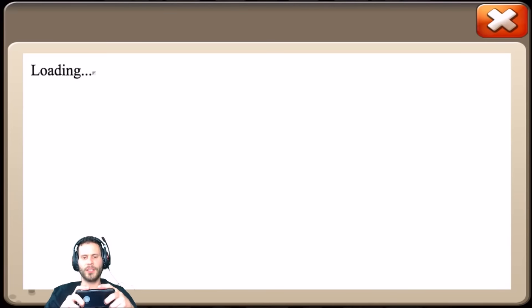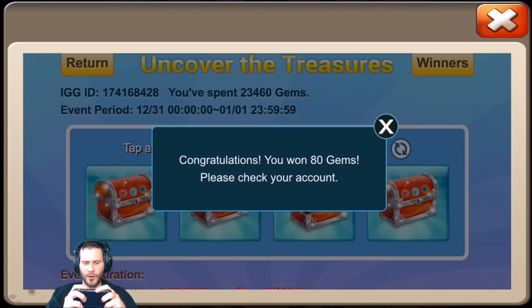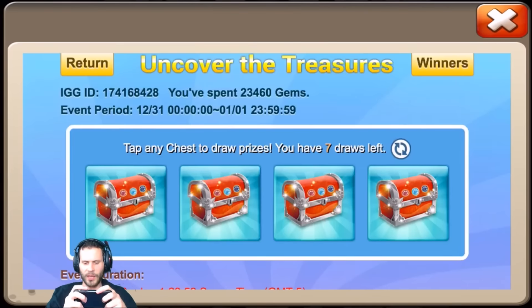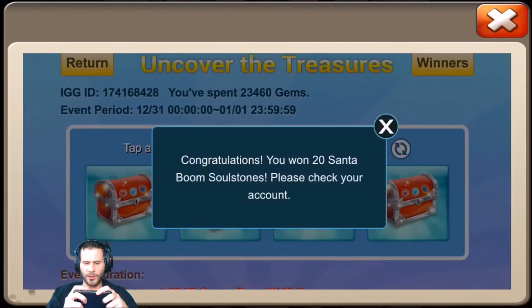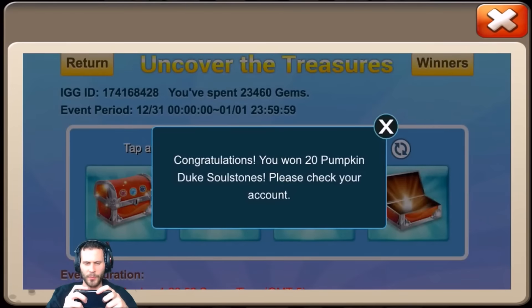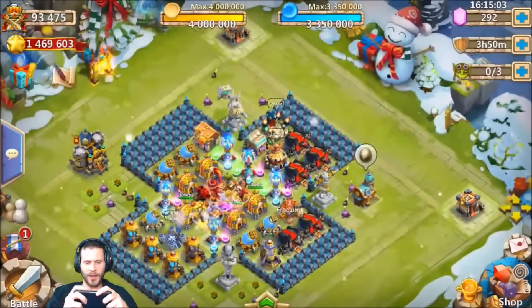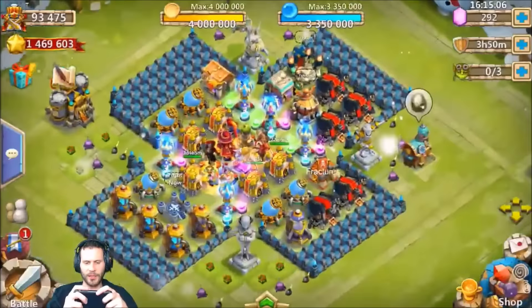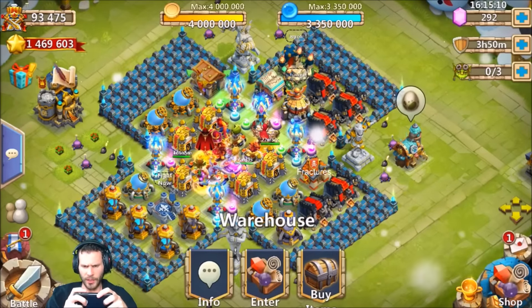Those are two heroes he asked for, got them both — very nice. Plus he got that minnow. Now we need to see some demo gorgon soul stones. 80 gems, shards — keep the gems coming, we'll take 80 gems all day. Wow, three 80-gem pulls already — nice. Candy cane soul stone, santa boom soul stone, pumpkin duke, santa boom, and moltanica soul stones. Not the worst rolling session ever, we'll definitely take this.